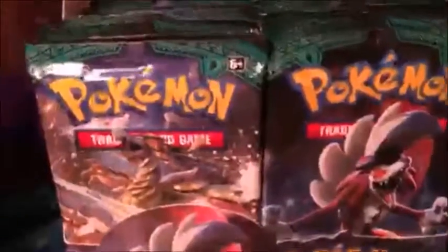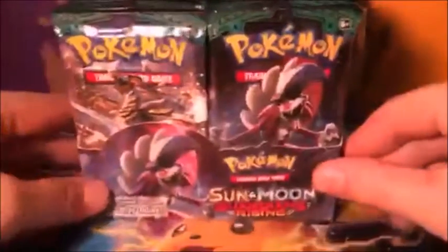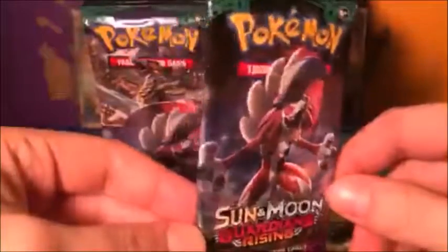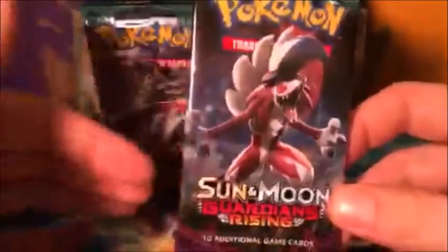Look at that — some spike claw ribs, that is awesome. This is probably one of the coolest Pokémon in the set just by the artwork. Let's bust right in and see what we get! Guardians Rising is a great set. Here's a code for you guys — enjoy the Guardians Rising code.